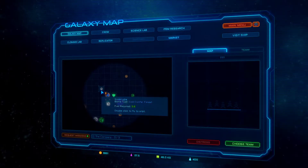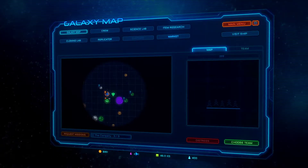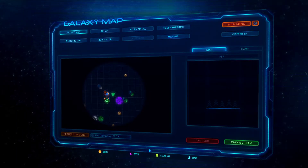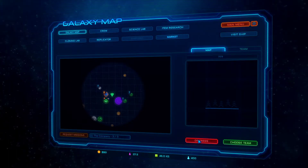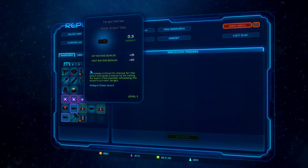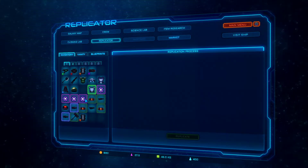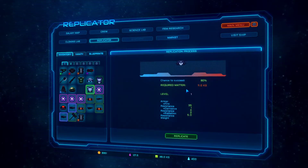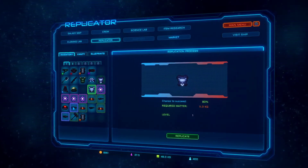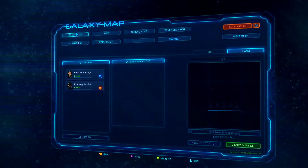We got that out of the way and bought our first weapon. Now let's request missions — you get three different missions and need to be aware of distance, mission type, and fuel. You get fuel from completing missions. If you run out of fuel you send a distress signal — some people may come save you, some may come destroy you. You can also do item research and crew replication: you have a 90% chance to replicate a piece of armor, but it takes matter, which you get by breaking down gear you find on alien planets.